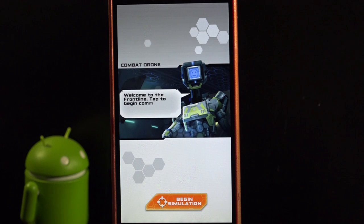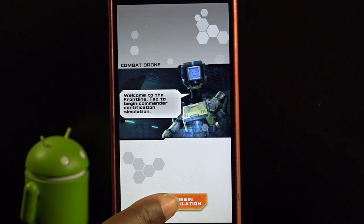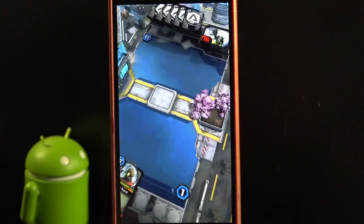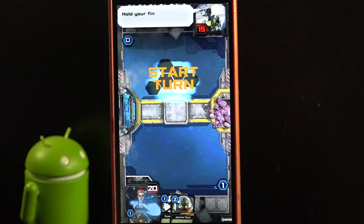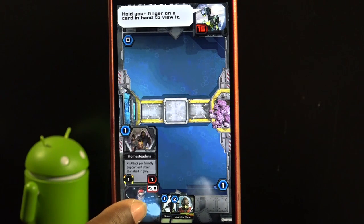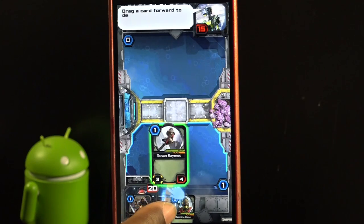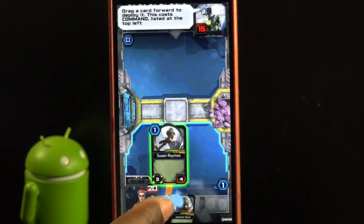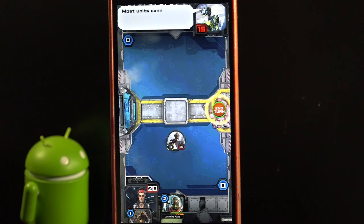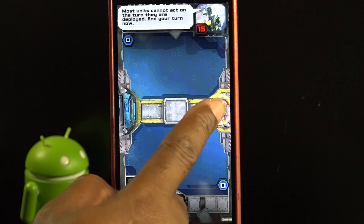Welcome to the Frontline. Tap to begin Commander Certification Simulation. Hold your finger on a card in hand to view it. Drag a card forward to deploy it. This costs command listed at the top left of the card. Most units cannot act on the turn they are deployed. End your turn now.